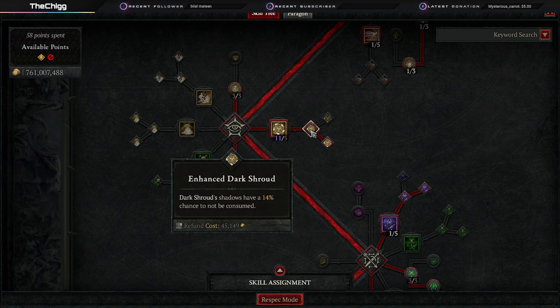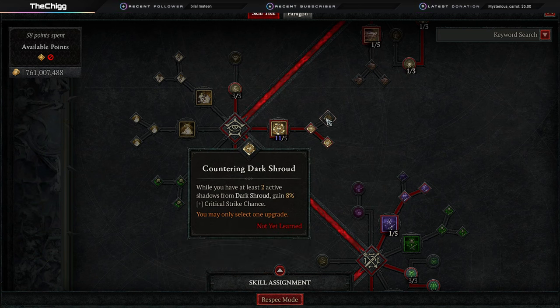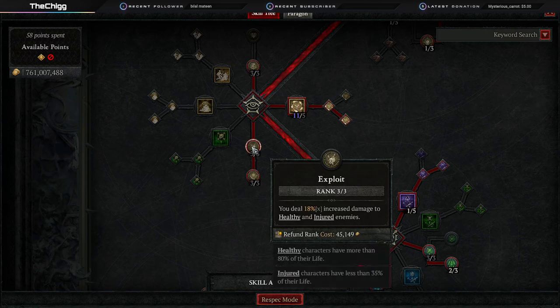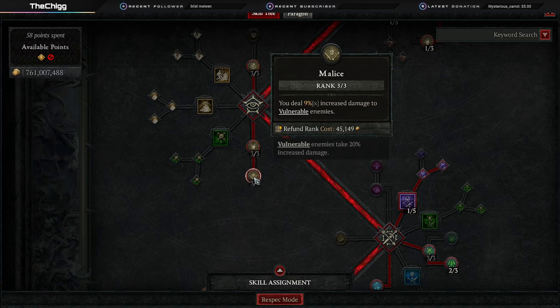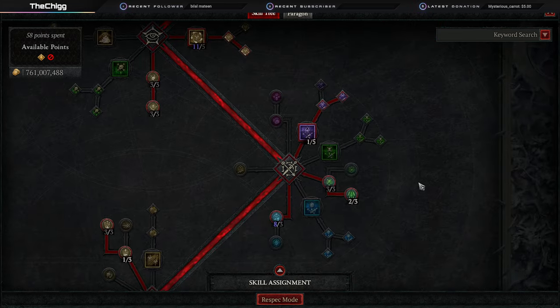Enhanced Dark Shroud has a chance not to be consumed when you're hit. Then you have a choice: I like Subverting Dark Shroud for the movement speed, but you can take Countering Dark Shroud if your gear isn't as good and you need more crit. Either one is fine. Three points into Exploit for extra damage against healthy and injured enemies — you can get this on your neck, it's incredible. Three points into Malice for increased damage to vulnerable enemies. They are always vulnerable, so this is always helping us out.